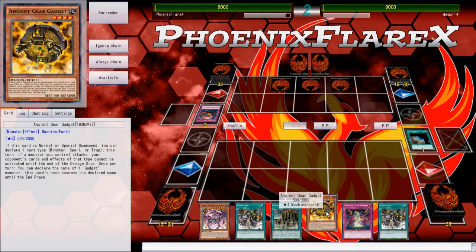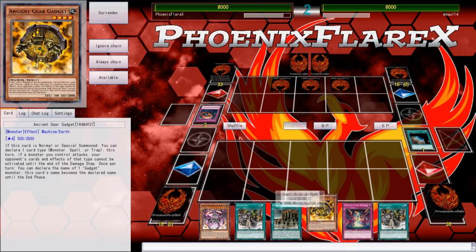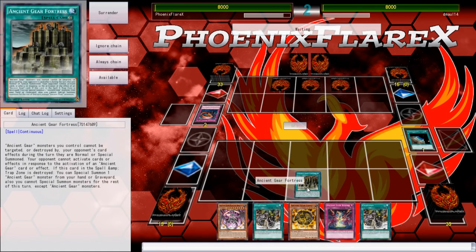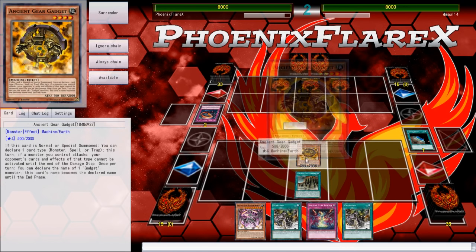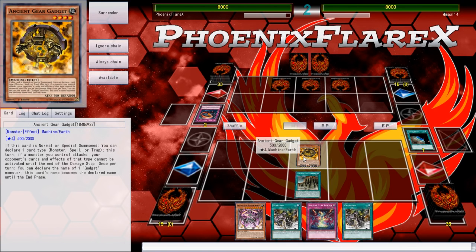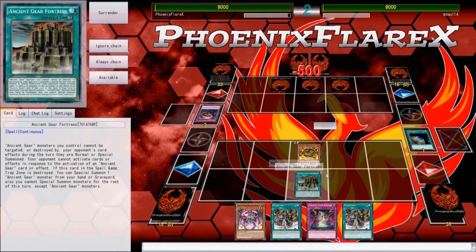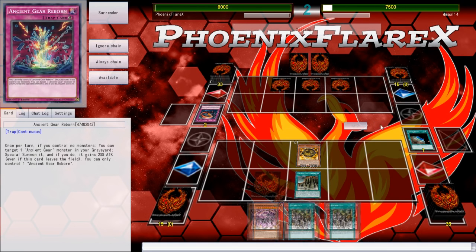So basically playing with Wyvern, Reactor Dragon, and all that stuff. The build I found is what I consider to be a pretty generic build online. I've looked through a couple of different YouTube channels and forums on Pojo and other sources to find out whether or not people are playing certain cards in certain ways. This was a very generic list that I found on one of those outlets that I'm just trying to test to familiarize myself.